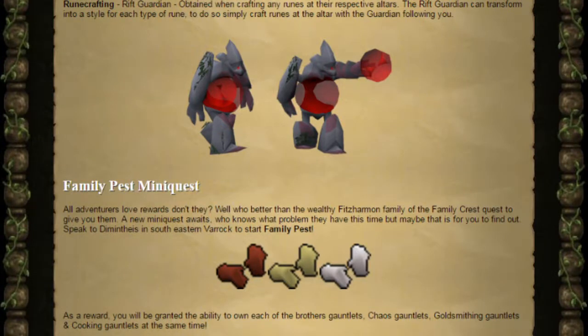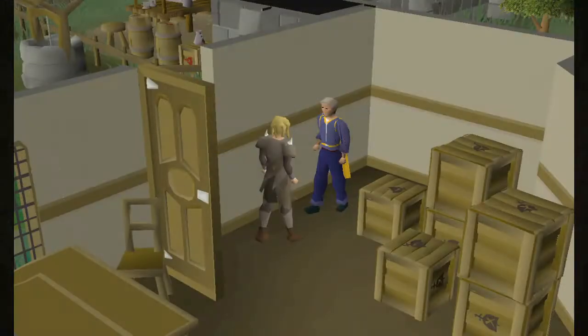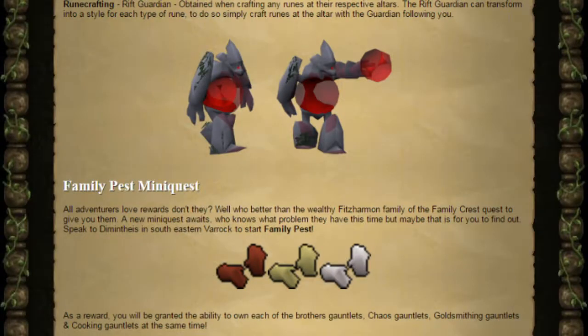Moving on to our newest mini quest: the Family Pest. The Fitzharmon family from the Family Crest Quest have a small adventure for anyone waiting. If you want to get started, talk to Dimethys in South East Varrock to start off Family Pest. As a reward you'll be granted the ability to own one of each of the Brothers' Gauntlets — the Chaos Gauntlets, the Goldsmithing Gauntlets, and the Cooking Gauntlets — at the same time. Previously you could only have one of these gauntlet sets, however now you can have all three.